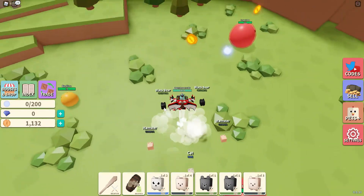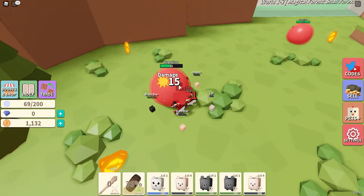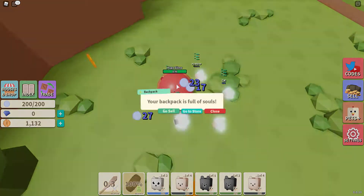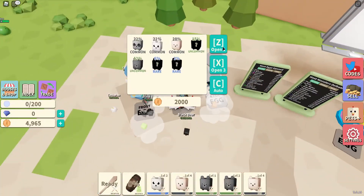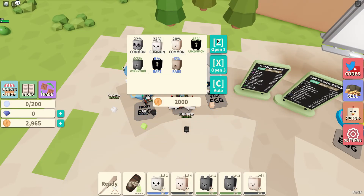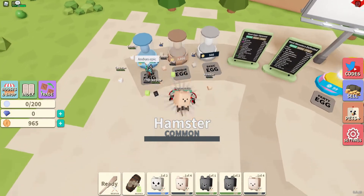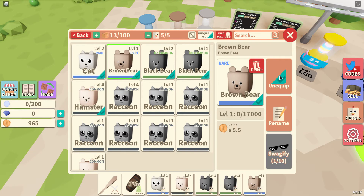There's trading in this game — I didn't even realize there's trading! This swagify update actually came out about two hours ago. By the time you're watching this, it probably came out a while ago. Oh, we got a rare — let's go! A brown bear, wow, that's an even rarer one. Another hamster... okay, the brown bear is 5.5. Sorry hamster, you're going away and we're getting the brown bear on the team.